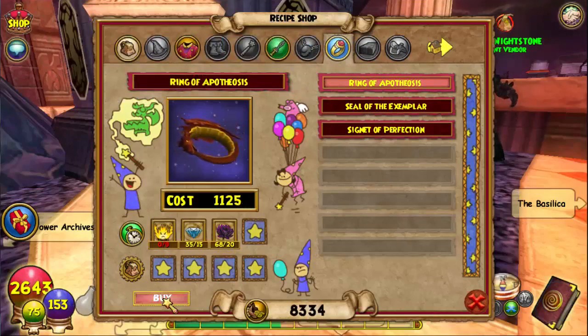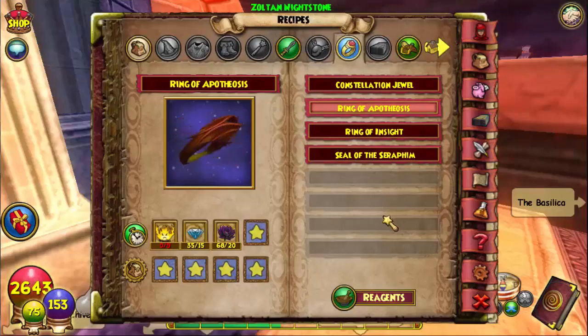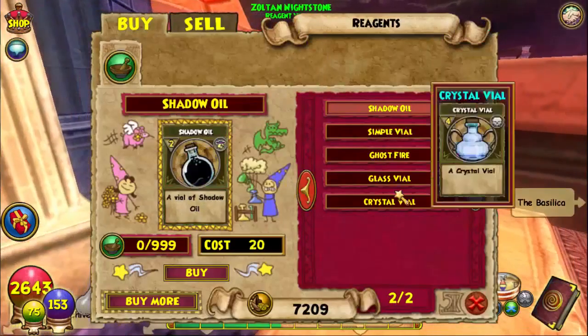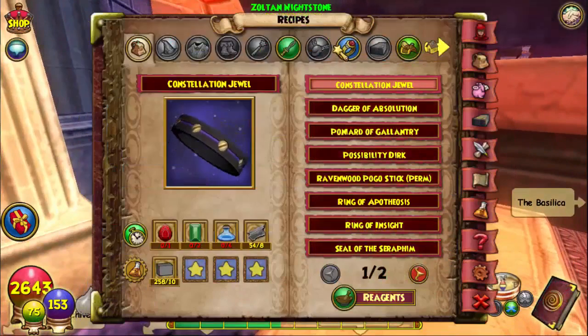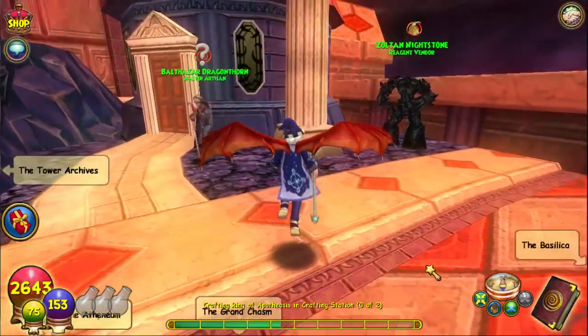I'll be going over the ingredients. The first ingredient we need is Ghost Fire — we need nine of them. However, we're crafting two rings, so you're going to need 18 Ghost Fire total. Get them from this vendor right here. That's 18 — next I'll be going over the Black Lotus.